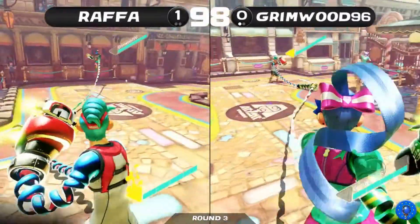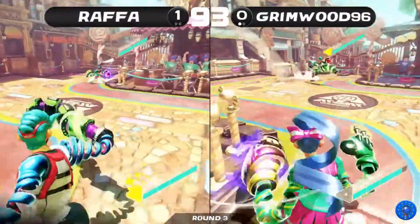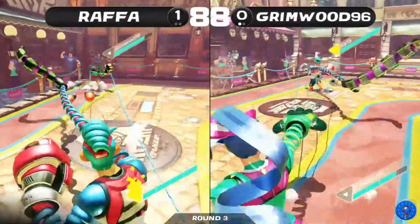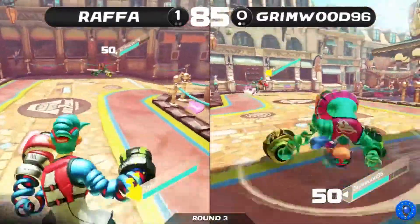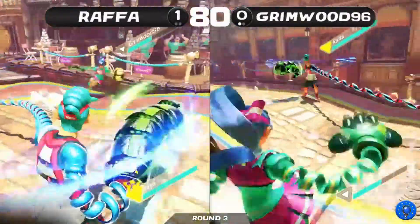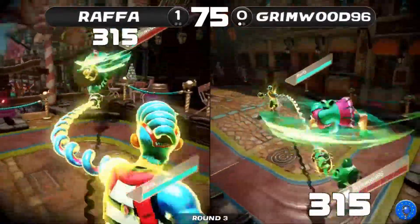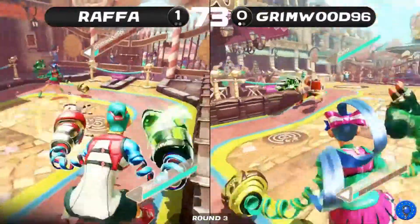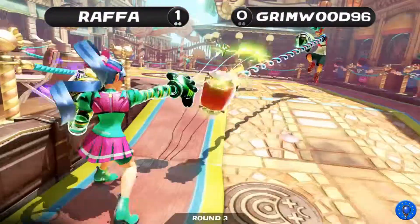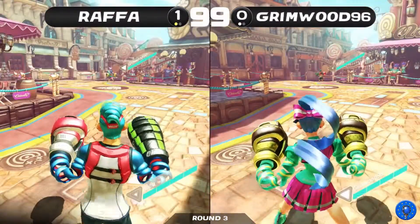Let's see if things change with that slam for Rafa. Both players are doing the thing where they try to take center ground but not really, because they don't want to be too close. Rafa is coming out on top of that, slowly pushing Grim back to the corner — which is so deadly in VIA. He just manages to get the wind rush confirmed off in time. That was so close — I thought it was going to hit the ground. Rafa takes round two back with a perfect.